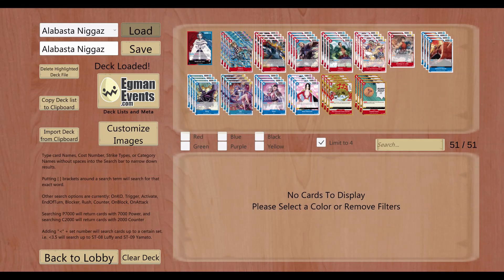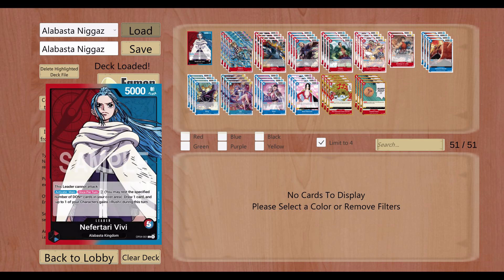What's poppin everybody, this is Saber of Final Four on the WhimzyG Players channel. Just gonna show you guys my Alabasta VV deck today. I did my best to make her work but it wasn't enough. I don't believe there's much wrong with my decklist and I'm gonna explain why. It's just that it's very difficult to make this leader work.